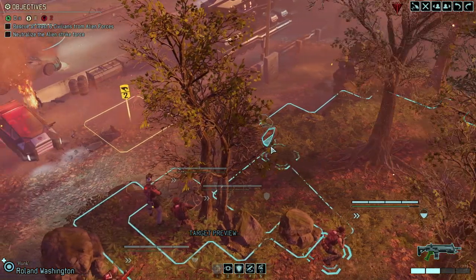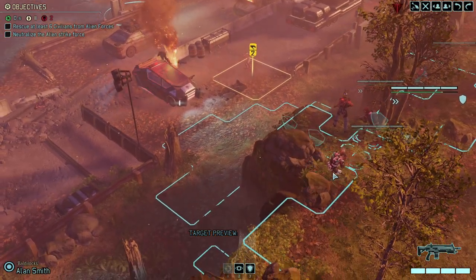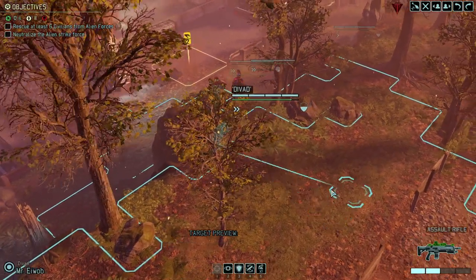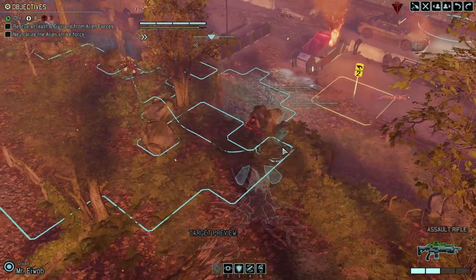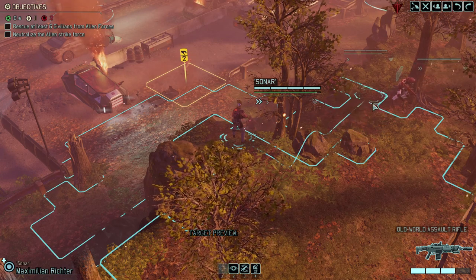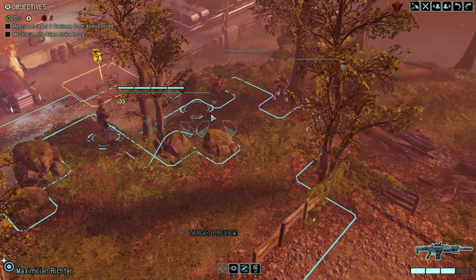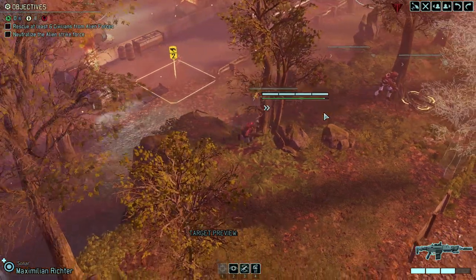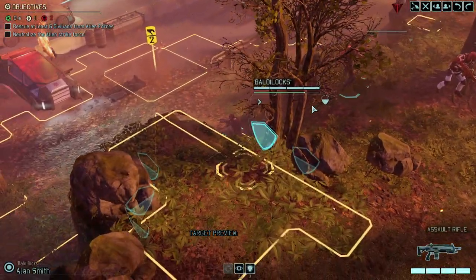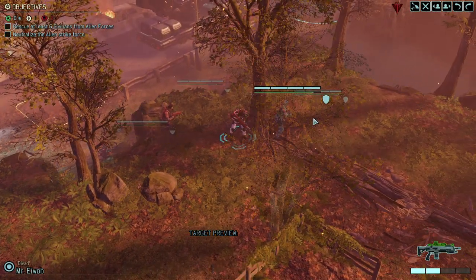If we could manage to get a bit closer, that would give us a huge advantage. Moving to designated position. Let's carefully move with all of our operatives — there's no really great play I could do. It's a transition turn where we're reloading whenever possible. Let's hope we're not getting jumped.